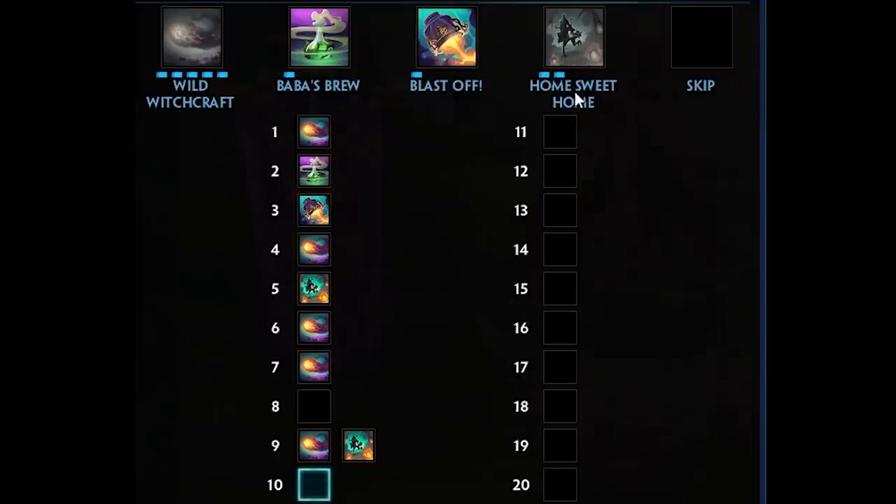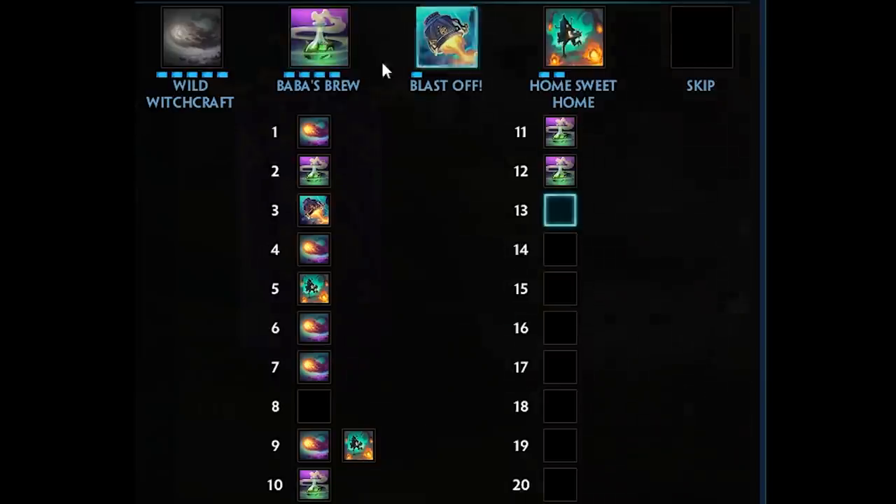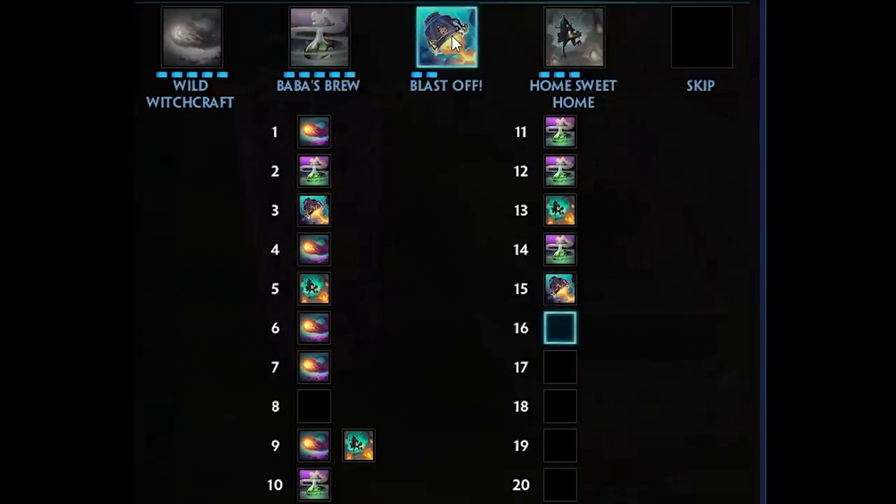A single point in Home Sweet Home can give you more than 200 extra base damage, and Wild Witchcraft is too potent not to max whenever you can. Afterwards priority shifts to Baba's Brew for extra effects and reduced cooldown, then max out the ultimate whenever you can, and put remaining points into Blast Off until level 20.